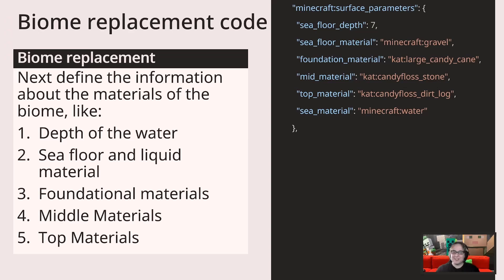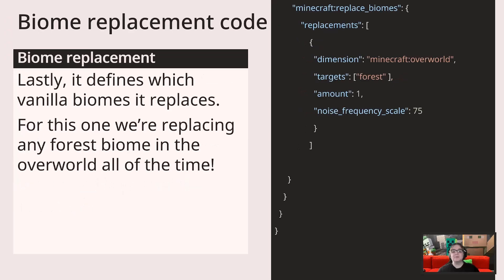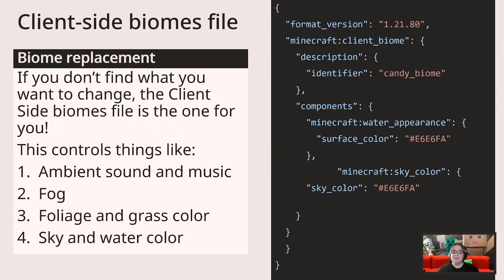Next, we define what the biome knows about itself. In this case, it allows animal spawns, can have structure trail ruin spawn, is a forest, and is part of the overworld. Lastly, it defines what vanilla biomes it replaces. For this one, we're replacing any forest biome in the overworld all of the time. If you've set up your biome and you can't change everything you want to, check to see if it's available in the client-side biomes file. This should be placed in the resources file and can control things like ambient sound and music, fog, foliage and grass color, and sky and water color.